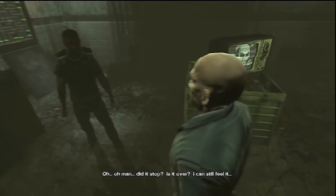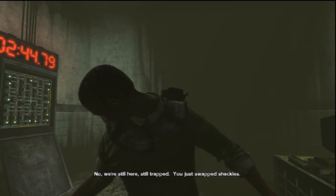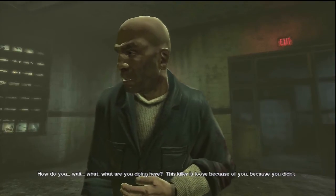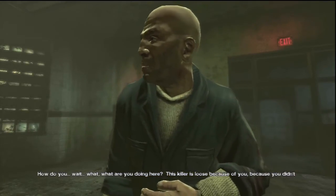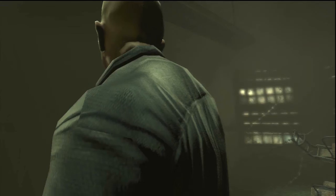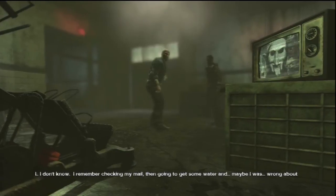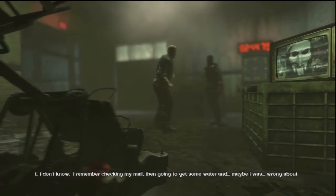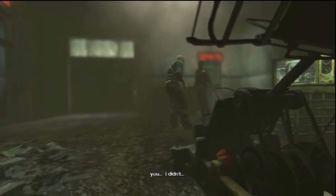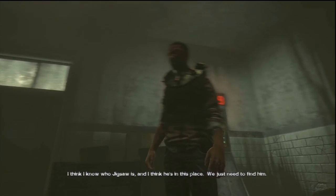Is it over? Are you okay? I can still feel it. No — we're still here, still trapped. You just swapped shackles. How do you... wait, what are you doing here? The killer is loose because of you, because you didn't catch him. Oswald, listen. Did you see what he looked like? Anything. Saved by a scumbag like you, a dirty cop. What did he look like? I don't know. I remember checking my mail, then going to get some water, and... maybe I was wrong about you. I didn't... I think I know who Jigsaw is. I think he's in this place. We just need to find him.